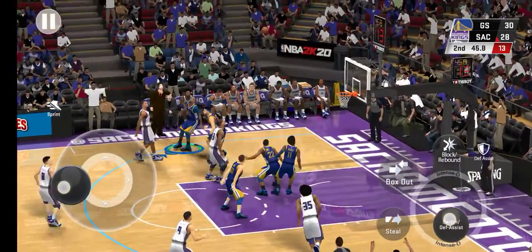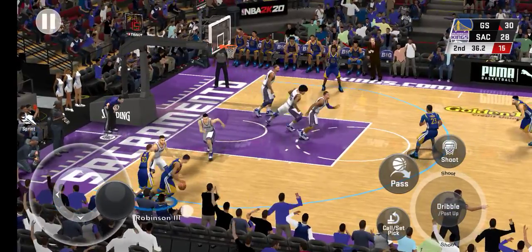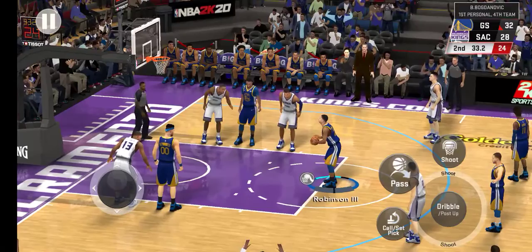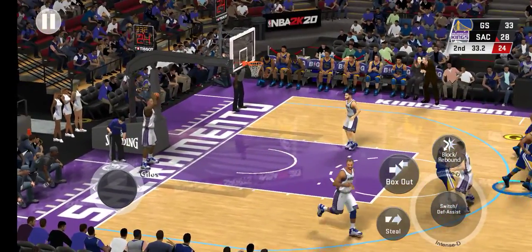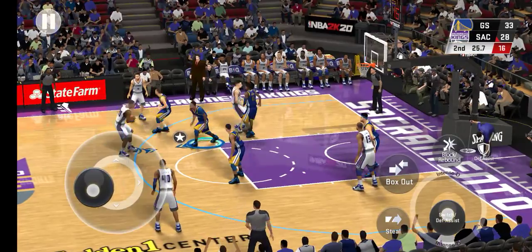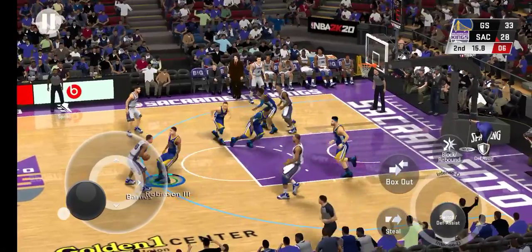Now here's Barnes. Had the space there but it's offline. I think he was surprised by how much space he had and just rushed the shot. Here's Curry, and they get it back. The basket drops and he gets fouled on the shot — one free throw coming his way. The Kings making a switch here. Here's Bogdanovich — he's got nine.